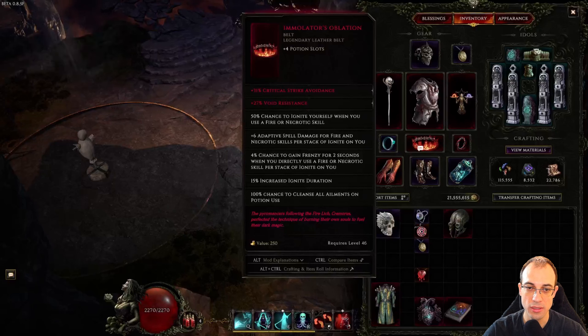I'll go over the two core items without which the build just doesn't exist. Those are the gloves — Malian's Hubris. You have to have these, otherwise you can't convert Bleed to Ignite, and obviously you want cast speed in them. The second core item for this build is Immolator's Oblation. The 6 adaptive spell damage for Fire and Necrotic Skills per stack of Ignite on you is the main source of damage for this build — you're increasing your spell damage from around 100 to 700, so it's a 7-fold increase in DPS.